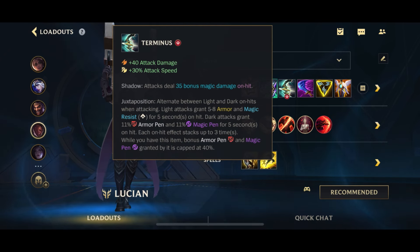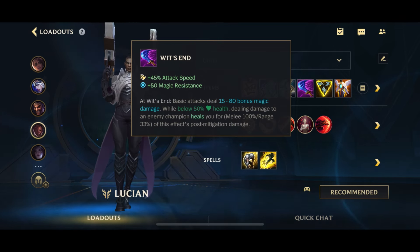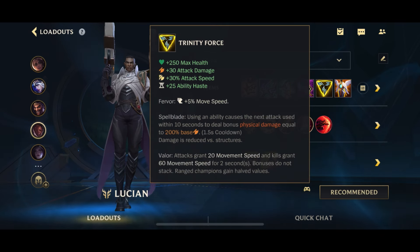Those are the only two core items for this build — the rest can be changed. Next up we have Wit's End, another classic on-hit item: attack speed, magic resist, on-hit magic damage, and healing when you're below half HP.